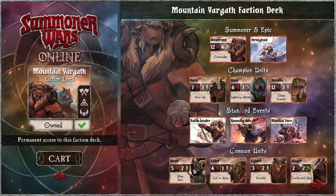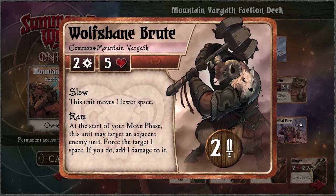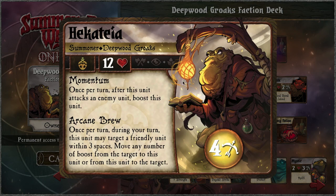Let me predict: Slingers are going to be harmony, Callers are going to be harmony, and the other two are going to be primal — yep. Pushing opponent units can be really scary; you can assassinate summoners with that.